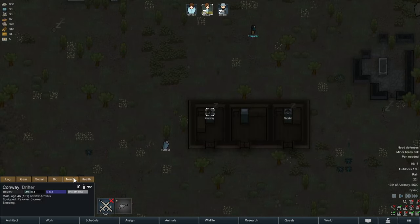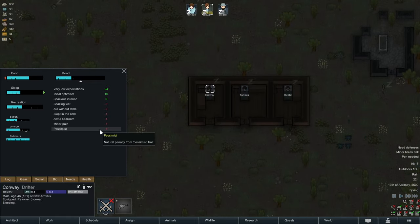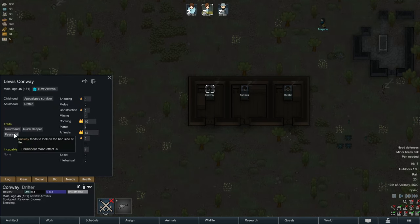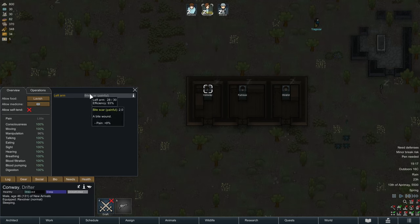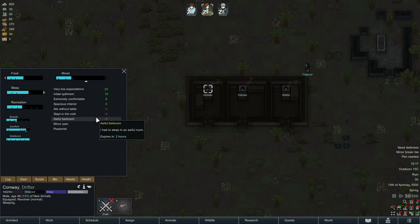Check out Conway — he's turning yellow. First of all, he's a pessimist, which is a baseline character trait of his. That means his mood is always a little bit worse than the mood of others. He's also in minor pain because he has a scar on his arm that's always going to hurt for the rest of his life unless we replace the arm. His bedroom is also awful.